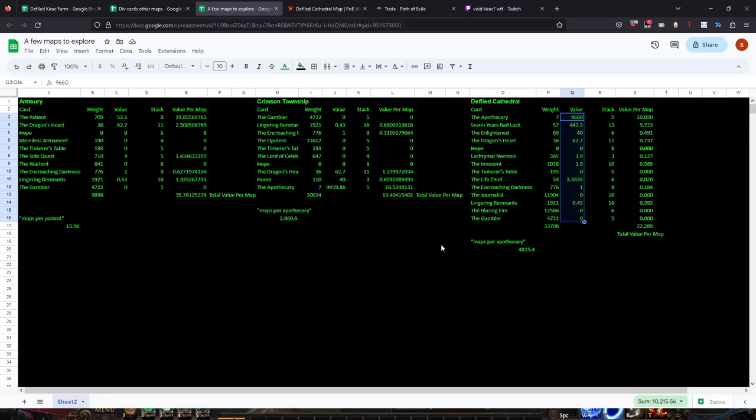Another map brought up by a viewer named Zealot: looking at the spreadsheet comparisons, Crimson Township and Defiled Cathedral I would not recommend, and Crimson Temple is effectively just Defiled Cathedral plus The Opulent - worse odds. Defiled Cathedral gives about 22 chaos per map in expected value; Crimson Township about 19.5. All these values are modifiable in the spreadsheets. If you specifically want to hit an Apothecary, Crimson Township needs just under 2,900 Kirak missions per Apothecary versus over 4,800 for Defiled Cathedral, but Defiled Cathedral makes more money mainly due to Seven Years Bad Luck.